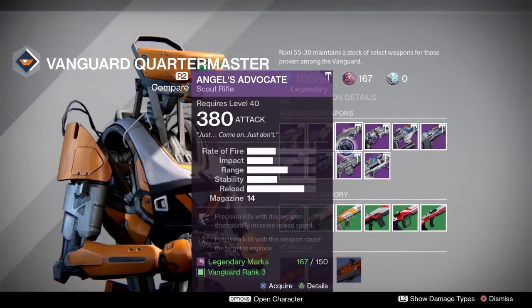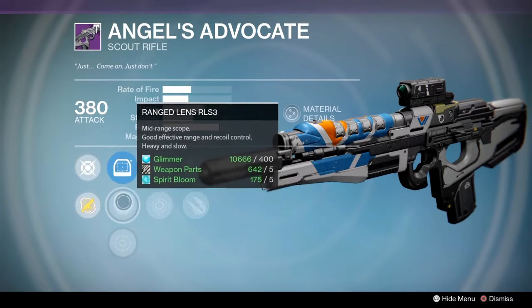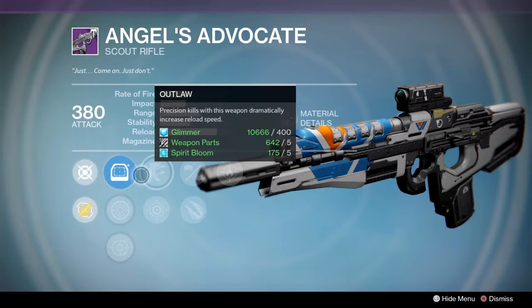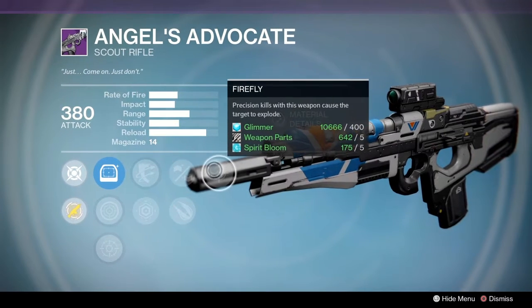We're going to take a quick look at the rolls now. The sights are pretty standard with the OEG Riflescope, Range Lens, and the Red Dot ORA. But it gets interesting with Outlaw, Last Resort, Explosive Rounds, Small Bore, and finally Firefly.